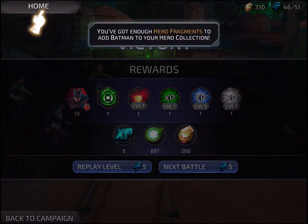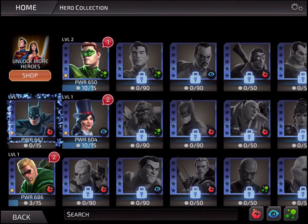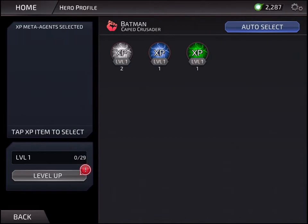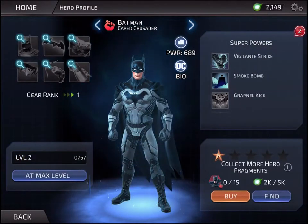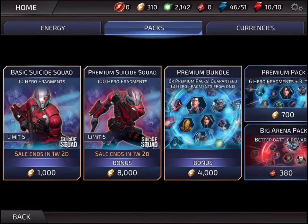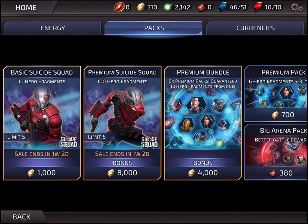We've got enough hero fragments to add Batman — that completes our squad of four. Tap to unlock. We can level him up. There's a gear ranking system: when you fill six gear slots you can upgrade his gear again, which is pretty standard in RPGs — Star Wars: Galaxy of Heroes also uses six gear slots. There are also superpowers — the moves used in battle — with three available currently and an upgrade system tied to character level. In the shop you can see a Suicide Squad premium bundle: six premium packs guaranteeing 13 hero fragments, though you're not guaranteed which fragments, but using the Suicide Squad bundle means you get Suicide Squad heroes specifically.